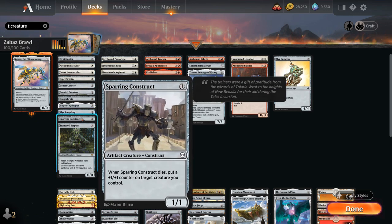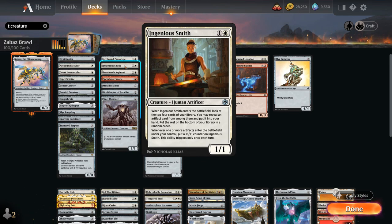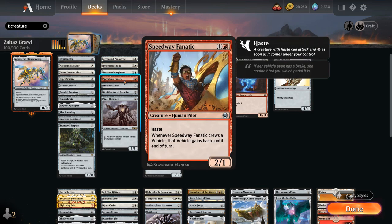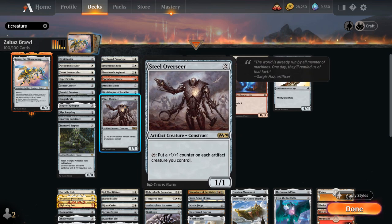Sparring Construct is a 1/1 that becomes a counter on death, and Stonecoil Serpent can be played at any point on the curve with reach, trample, protection from multicolored, and enters with X +1/+1 counters. At 2 mana: Arcbound Prototype with Modular 2, Ingenious Smith which finds an artifact on entry and can gain counters when we play artifacts, Luminarch Aspirant puts an extra counter on a creature each turn, Speedway Fanatic crews vehicles and grants haste, Metallic Mimic naming Construct for extra counters, Ornithopter of Paradise for ramp, and Steel Overseer tapping to put a +1/+1 counter on each artifact creature we control.